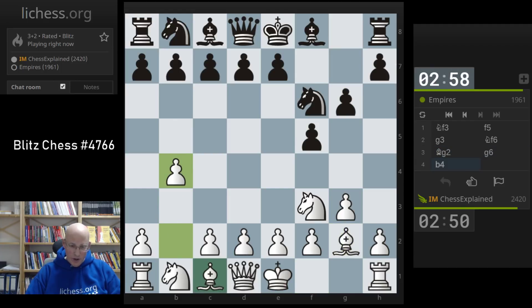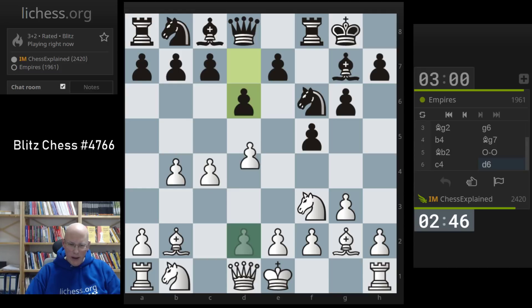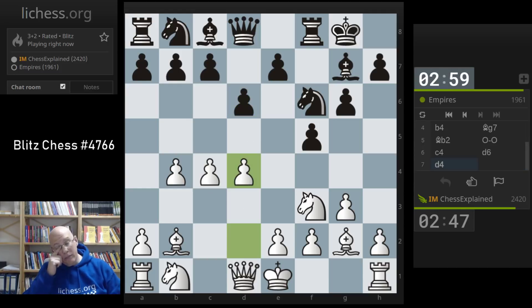I know b4 looks a bit funky in terms of move order, but I'm going to play c4 and d4 just a little bit later, so b4 is not a bad move order in that regard. Maybe e5 here - I'm not really very knowledgeable about the move orders, but I know that this setup with b4, c4, d4 is quite good. I'm not very well informed about black's various responses - something like e5, takes, knight g4 is always on the radar.